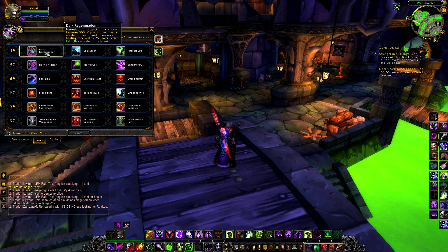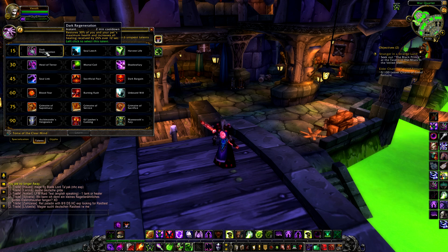Choice 1 is Dark Regeneration, an instant cast spell restoring 30% of you and your pet's maximum health and increasing all healing received by 25% over 12 seconds. It's very strong and the healing bonus is beautiful for those heavy AoE situations, and with all the life tapping going on this could be a real contender for most PvE situations as a way of maintaining DPS uptime with less worrying about health.